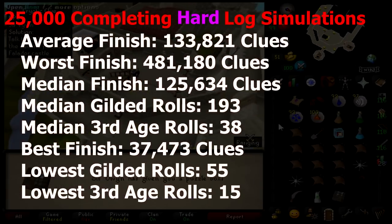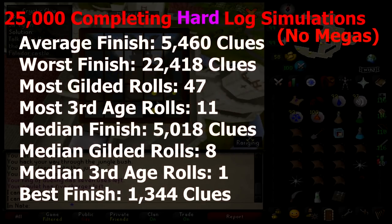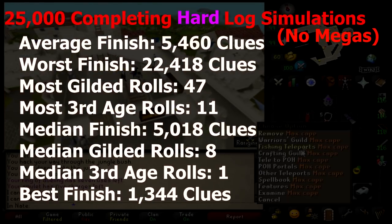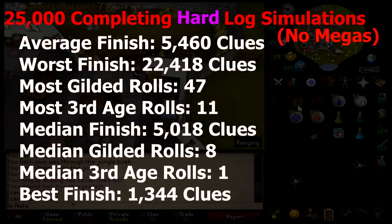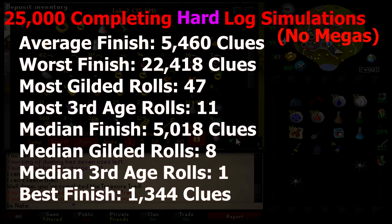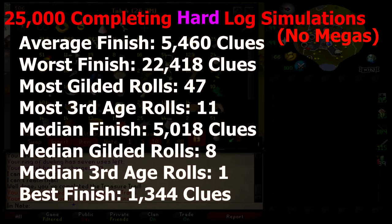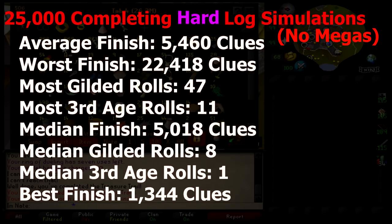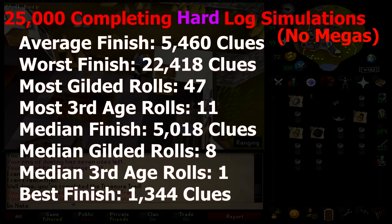Out of those 25,000 simulations, the luckiest person finished the log in 37,473 hard clues. The lowest amount of gilded rolls was 55 and the lowest amount of third age rolls was 15. Then I also did 25,000 simulations of finishing the hard log while excluding any mega rare items — that means excluding gilded and third age. When I did that, the average finish was 5,460 hard clues. The worst luck took 22,418 hard clues. The median finish was 5,018 hard clues, with a median of 8 gilded rolls and 1 third age roll. The best finish was 1,344 hard clues, with the lowest gilded and third age rolls being 0.